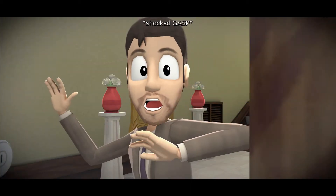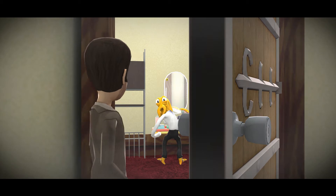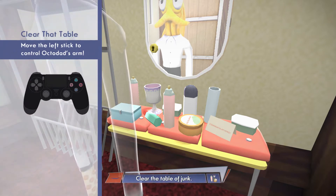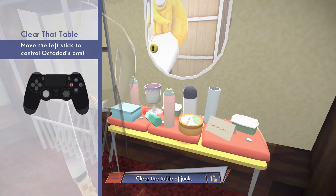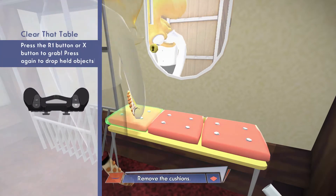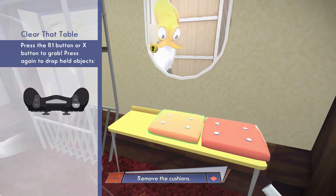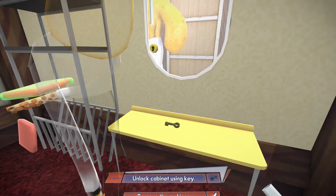I'm vomiting. Could you give me a second? It's a rental. If I even tear it one time, I have to pay for the whole thing. Move the left stick to control Octodad's arm. Okay, oh God. Press the R1 button or X1 button to grab. So R1. Get the... put that down. Get that and then put it over here. Give me that. Thank you. A key.